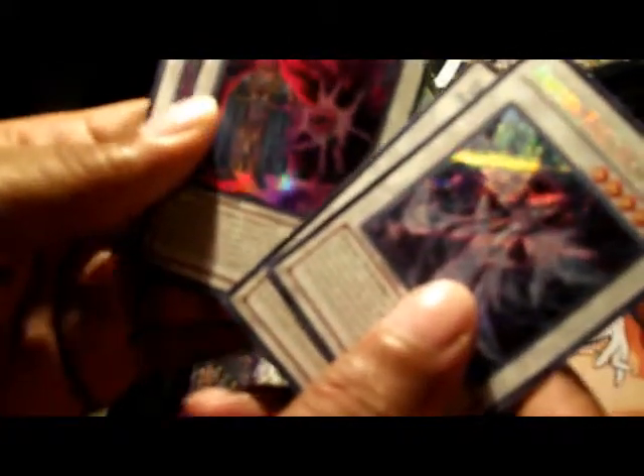And the foils: got a Frozen Fitzgerald, Frozen Fitzgerald, Underground Arachnid, Xemon the Ape King, and Hundred Eyes Dragon. So that's the foils.